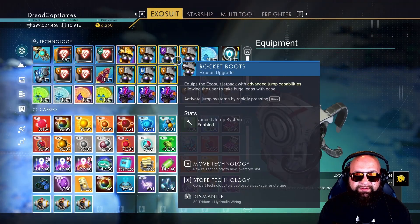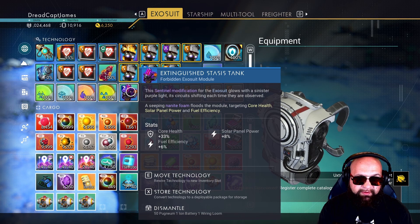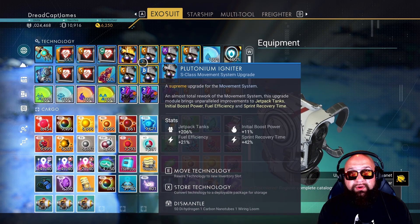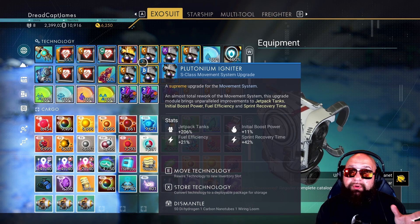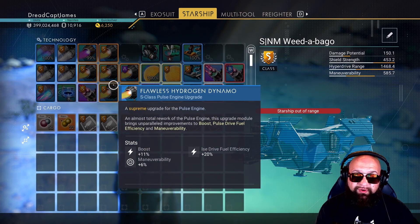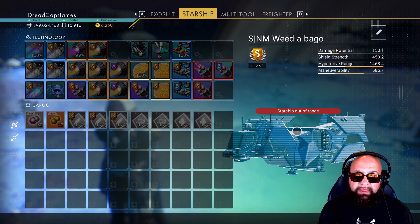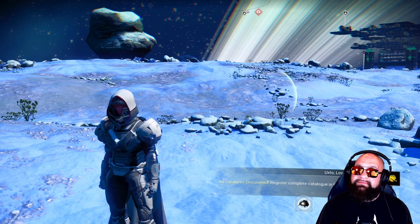Yes, this can in fact be used on existing modules you have installed. You can pack up and store your tech, put it in your inventory, and then duplicate it, should you want to. Maybe you found one S-class or a really good X-class module, and not only do you want more of it, but maybe you want to put it on another ship you have. This is a great way to do it — instead of just picking up and moving it, you could make copies of all of them and move them over.